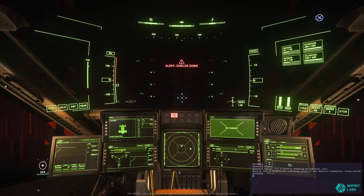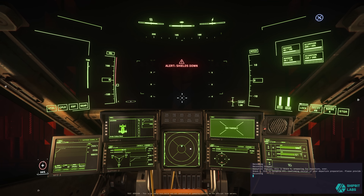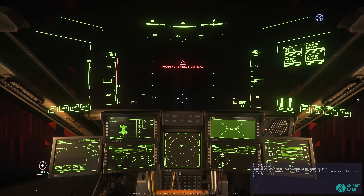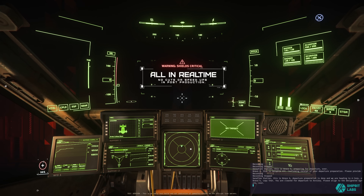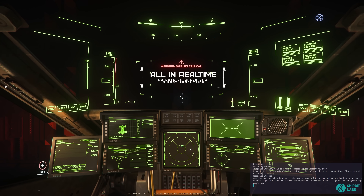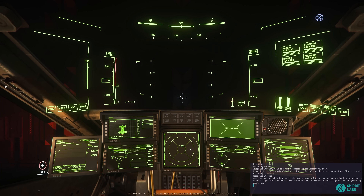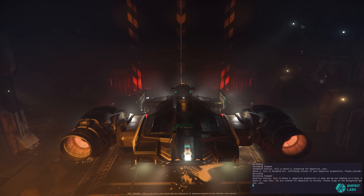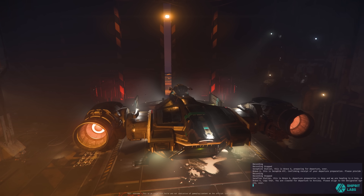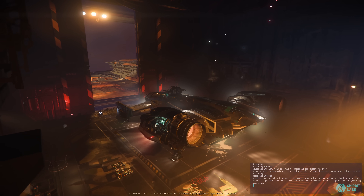Serafim station, this is Bravo 6. Departure preparation is done and we are heading to R Corp. Over. Bravo 6, copy that. You are cleared for departure to R Corp. Please align to the designated Serafim ATC egress vector and proceed with caution until clear of station. Safe travels and let us know if you require any assistance en route. Over.